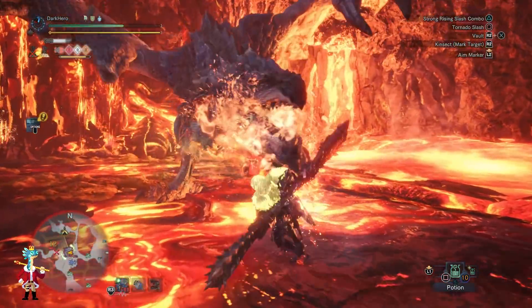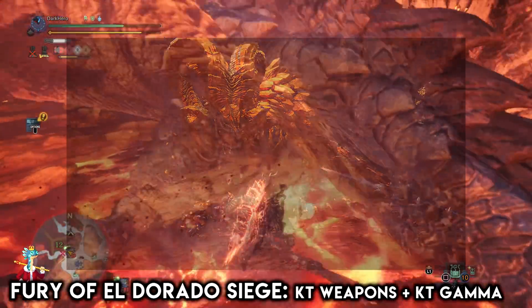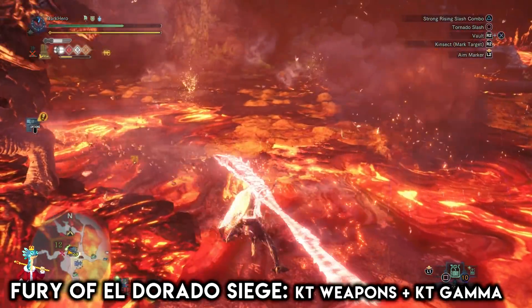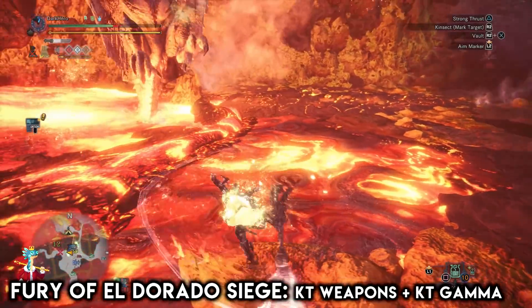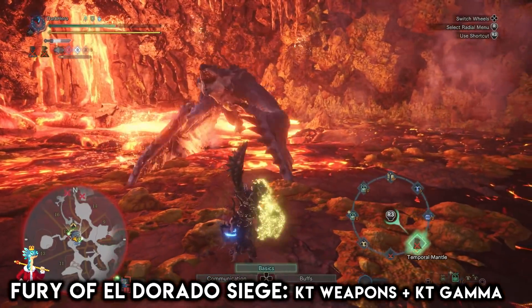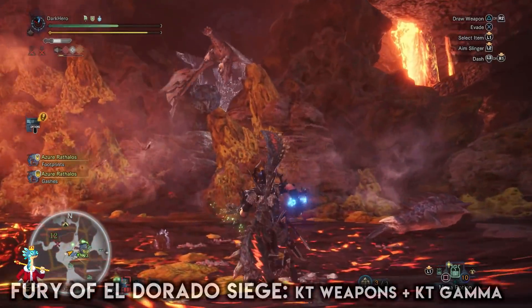The third quest I'm going to talk about is the Fury of Eldorado siege quest, the one where you go up against Arc Tempered Kulve Taroth. PC players have finally been able to do this quest, and I thought I should mention it because it is a very important quest to do. By completing this quest you will be able to farm the Kjarr weapons, which are some of the best weapons in the game as they come with the skills Critical Element or Crit Status. On top of that you will also be able to craft the Kulve Taroth gamma armor set, but just focus on the Kjarr weapons.